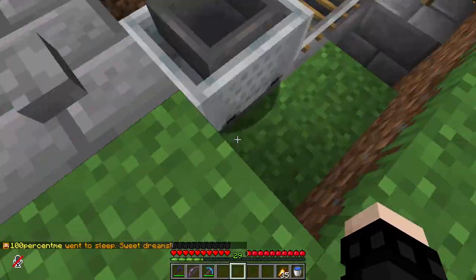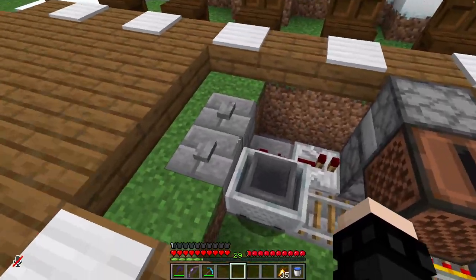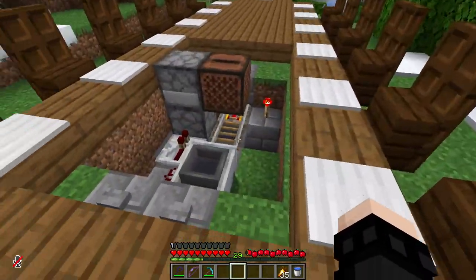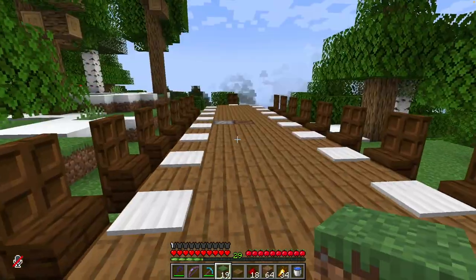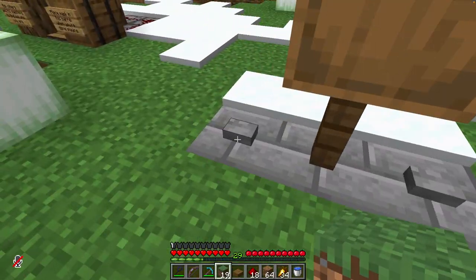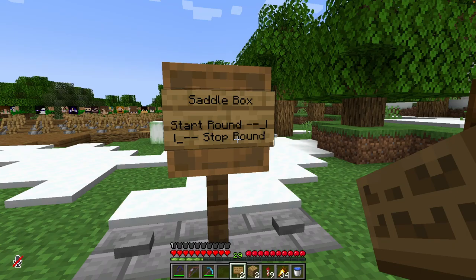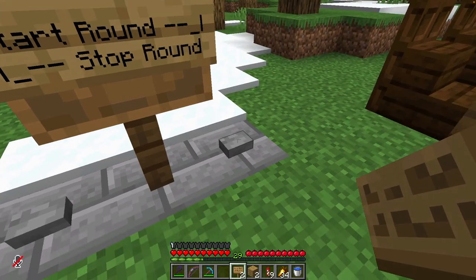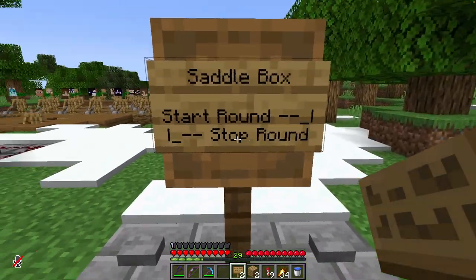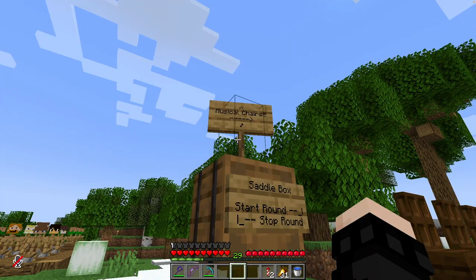Now that I have it I might as well continue working on it. All I have to do is hook up these buttons to somewhere more central, somewhere more accessible - which shouldn't be too hard, just some redstone lines. This should work. Now you press this button, it starts the music. You press this button, it stops the music. Start down here - starts the round. And this one stops it. I think that's pretty obvious.